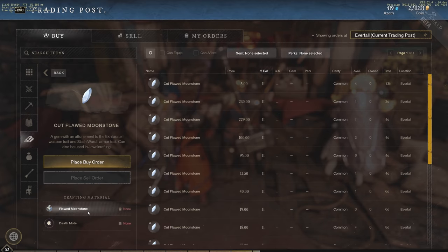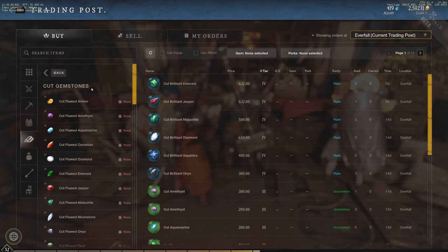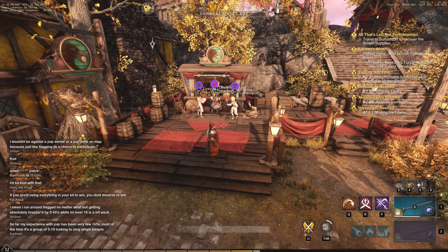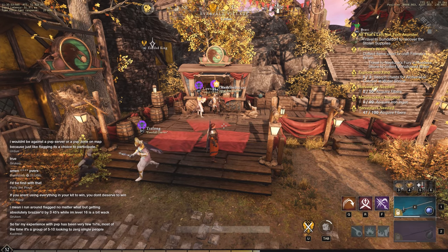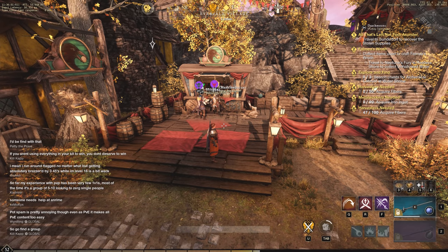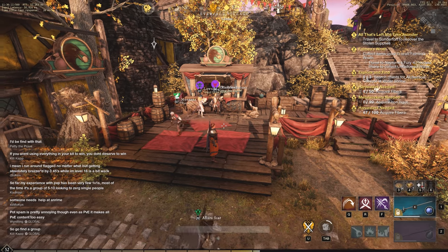You can also check crafting materials for each gem in the store — click on any gem and you'll see the required crafting materials in the bottom left. That wraps up this complete gem guide covering every gem, the differences between them, and how much you gain going from tier 2 to tier 5. If you have questions, drop them in the comments, subscribe, turn on notifications, and like the video — New World is going to be a great game for this community!